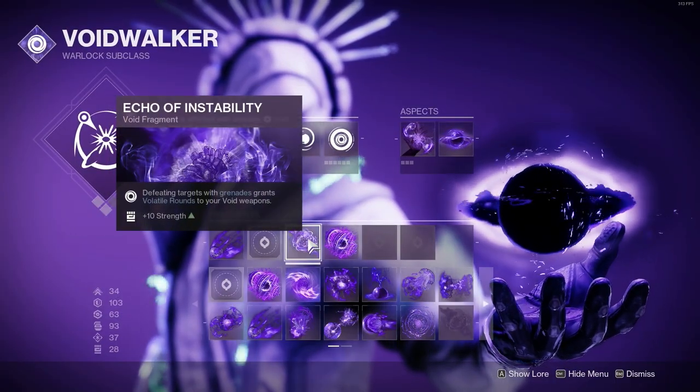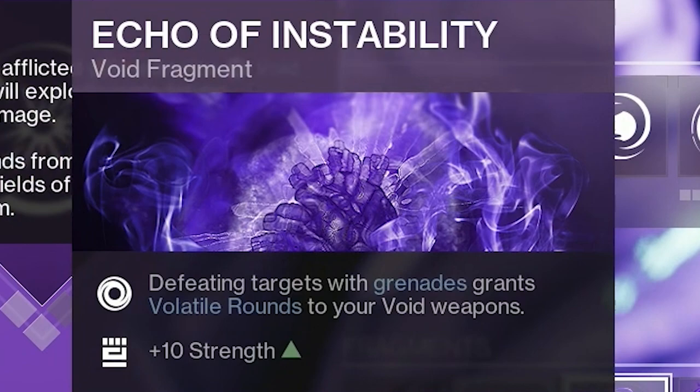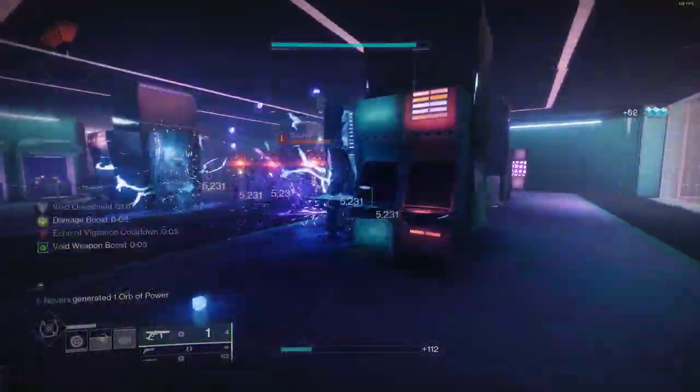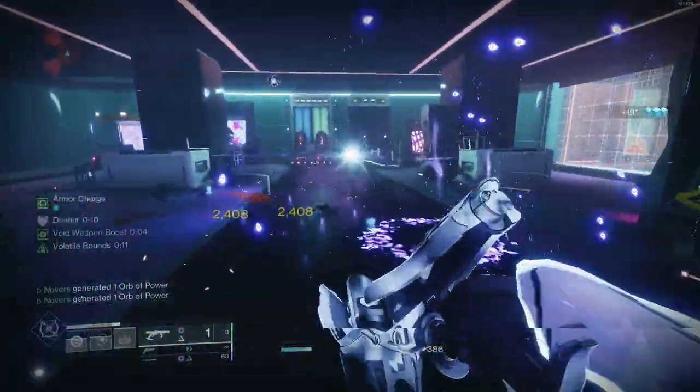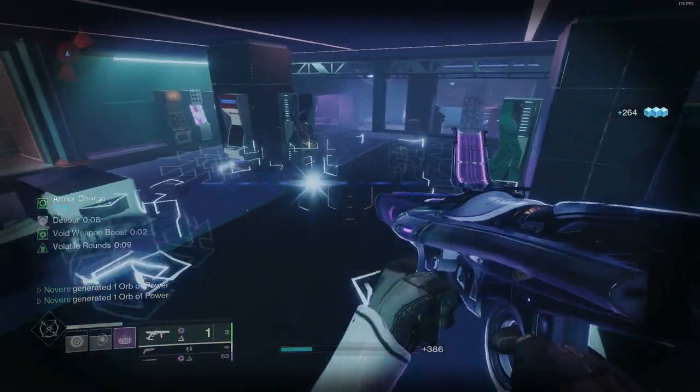Next, on Void, you can use Volatile Rounds with the Fragment Echo of Instability to give your weapon chain reaction-like explosions. This is fantastic for add clear and allows it to compete with weapons like Forbearance. Since it can be volatile, it also works for stunning barrier champions.